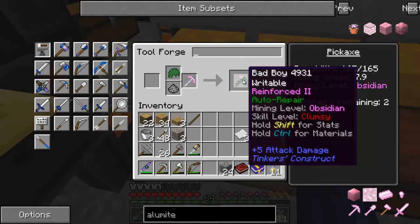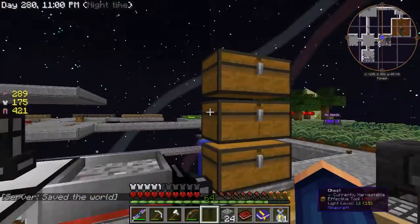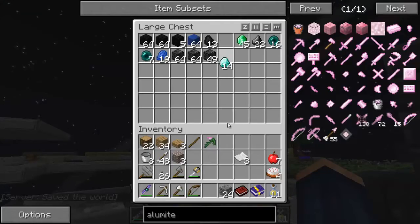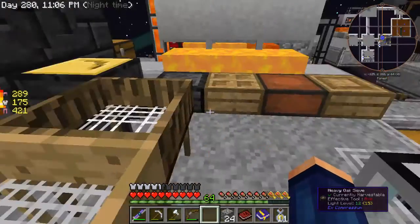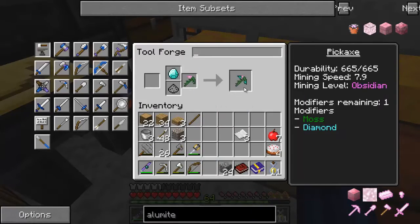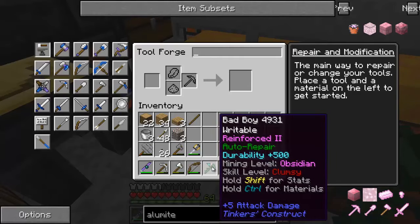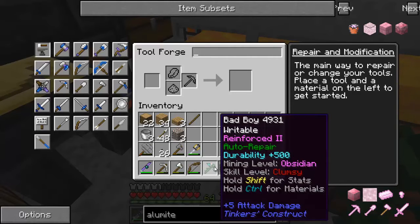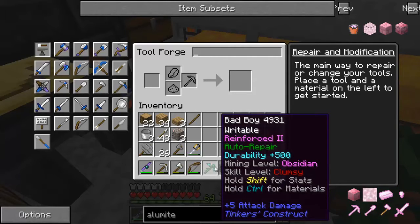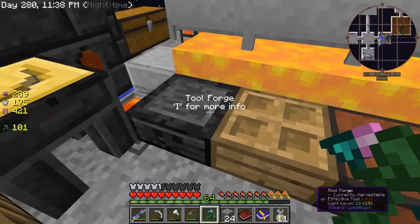One modifier I'll use is auto-repair so I don't have to ever worry about using alumite again to repair it. And let's go ahead and put a diamond on it — diamonds are my best friend. Now I'll let you decide what I should put on the last modifier. I really don't need luck or haste in this world. I thought of sharpness or durability — you let me know what you think.